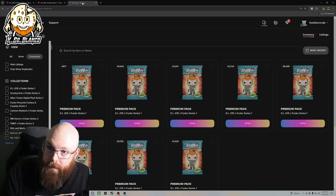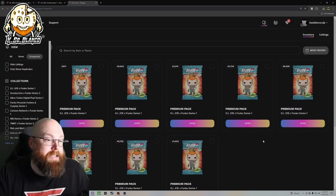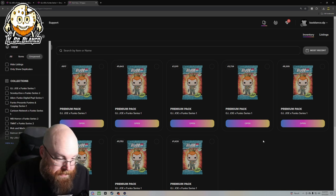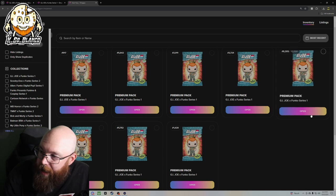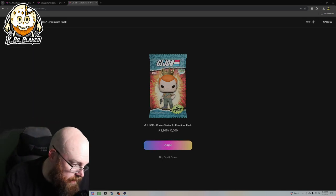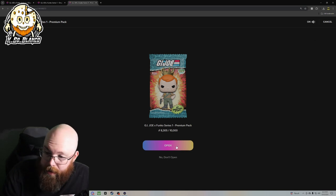Here are our eight packs that we're going to open. I took a gander at how many cards are in this set and there's really not many cards in the set. So anyways, we're going to start from the top, work our way down. The highest pack number we have is pack number 8,305. I don't believe that they did anything special for this drop. We'll have to see when it comes to the music — we'll unmute it and we'll see.